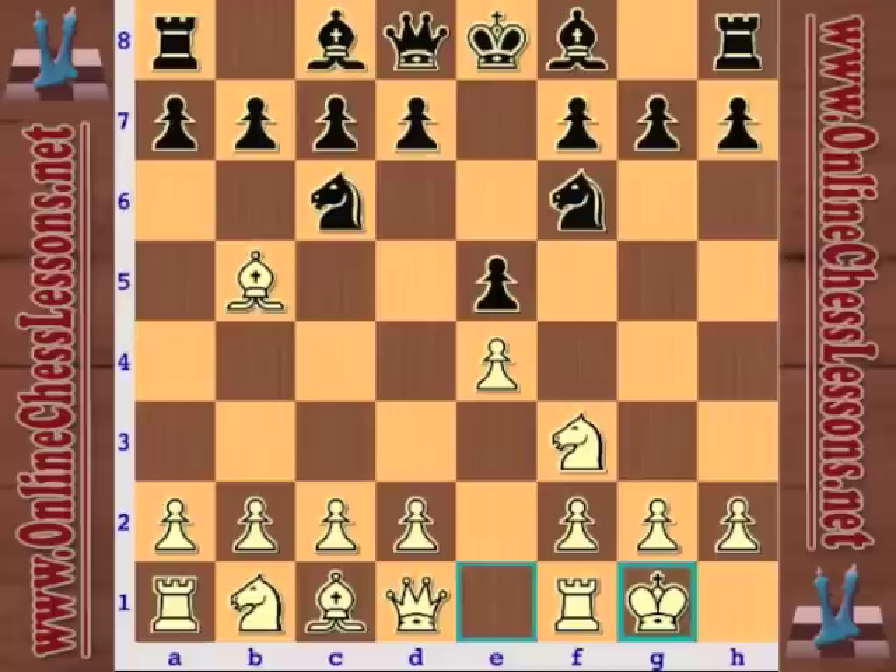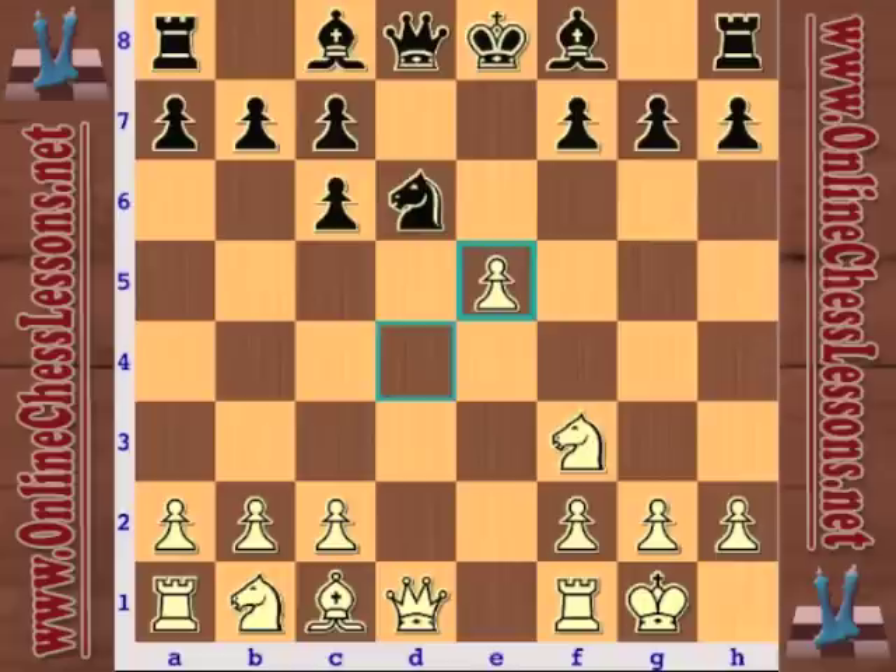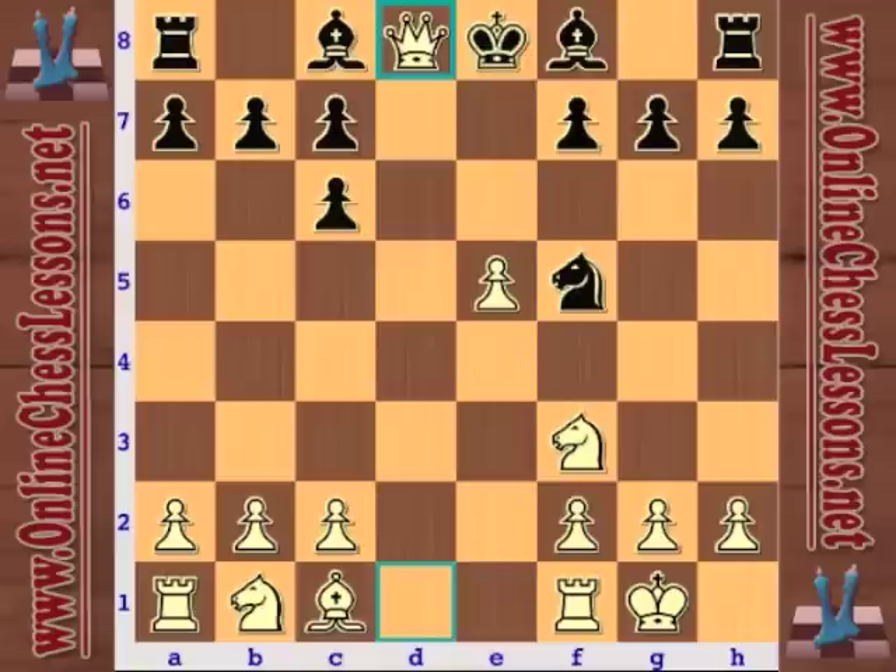Kasparov plays knight takes e4, and after d4 and knight d6, this is called the Berlin Defense. Kasparov has not really had the best of luck with the Berlin Defense in his career — notably in his World Championship match versus Vladimir Kramnik, who won the match in large part due to his preparation in the Berlin Defense. These are all standard moves.